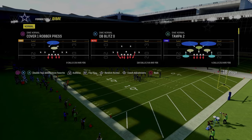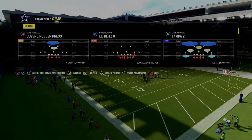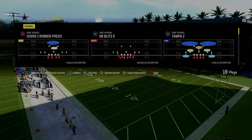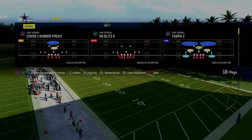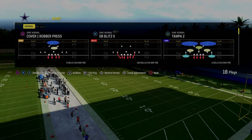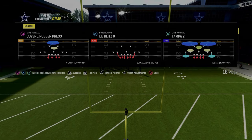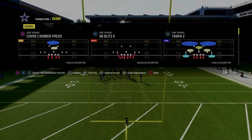Essentially what the Dime Normal does a really good job of is — it's very similar to 4-3 Even 6-1, because you have four down linemen and a dedicated user. But the benefit of Dime Normal is instead of linebackers, you have slot corners, both in alignment and in position. They are significantly more impactful in the passing game.